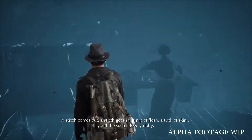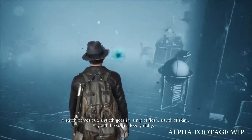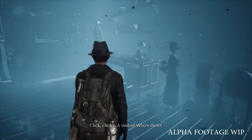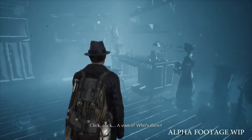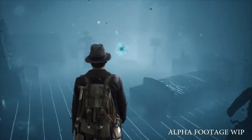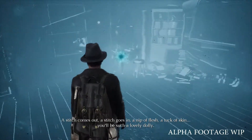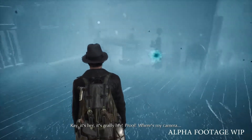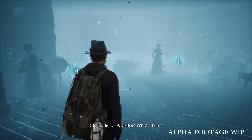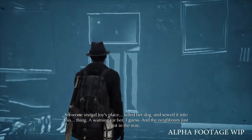A stitch comes out. A stitch goes in. A nib of flesh. A tuck of skin. Oh, you'll be such a lovely dolly. Click click — a visitor. Who's there? Now to understand what happened here, we need to put these events in the right order. I'm guessing first this old woman took the dog and then killed it to make the doll. Joy's neighbor heard it and tried to take a picture of the intruder, but the camera click gave him away. We should check on the guy. Someone visited Joy's place, killed her dog and fashioned it into this thing — a warning for her, I guess. The neighbor just got in the way.